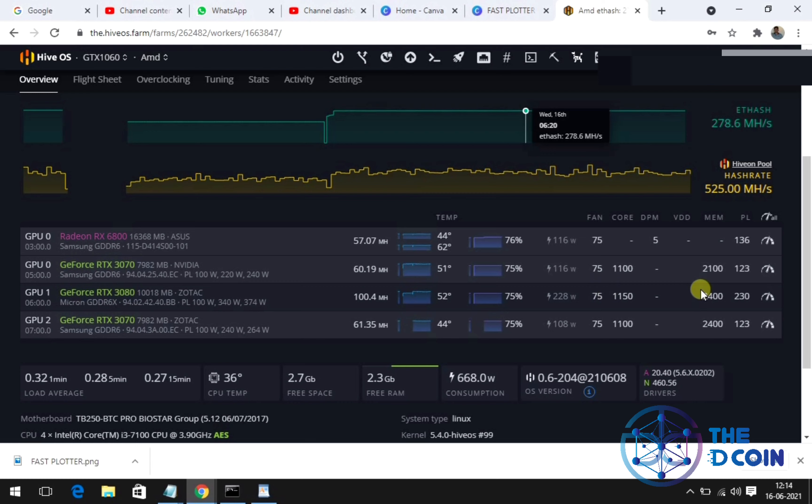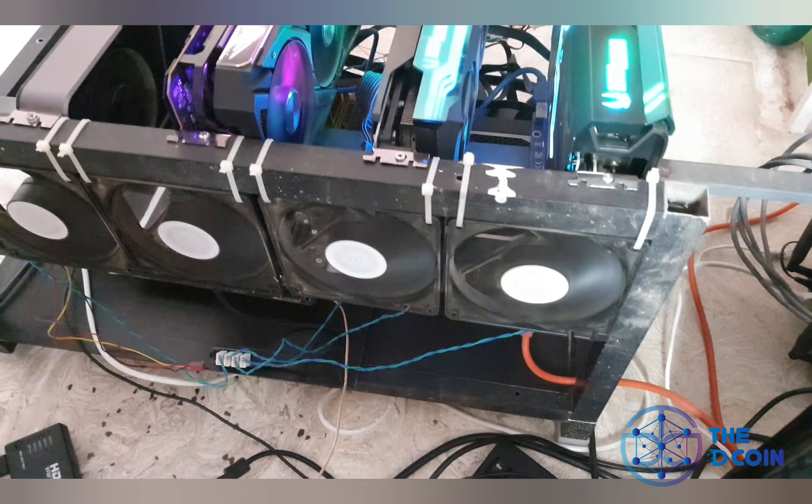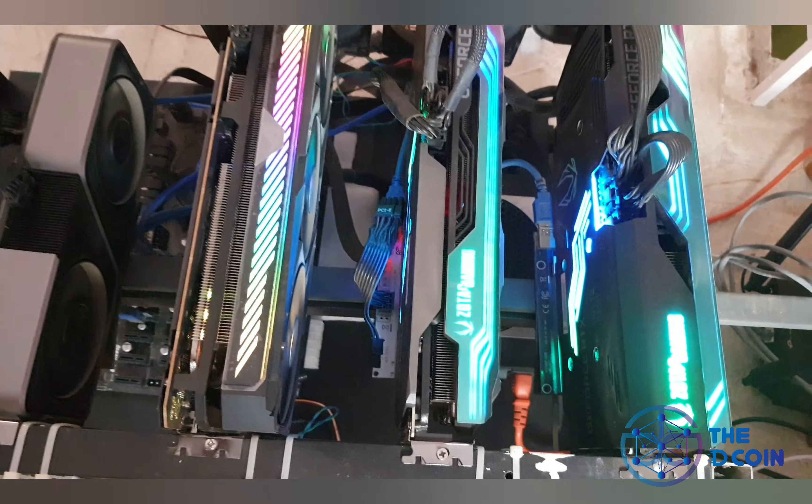I'll show the overclocking for this particular card. We have an absolute core clock of 1150 and memory of 2400. We are using T-Rex miner for this. To cool down the card we are using around 3000 RPM fans. I'll provide a link for that in the description.